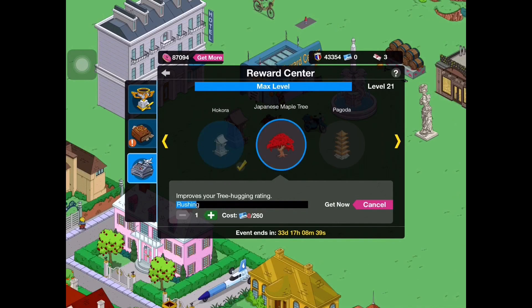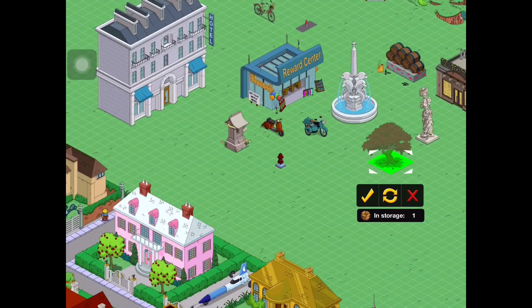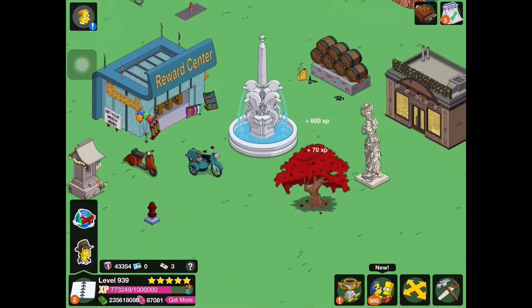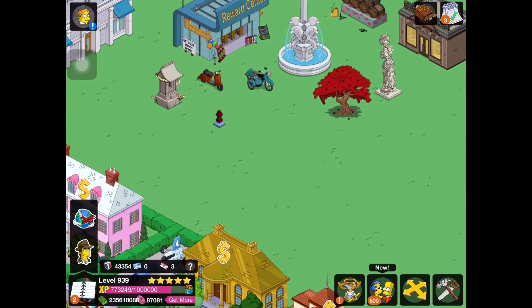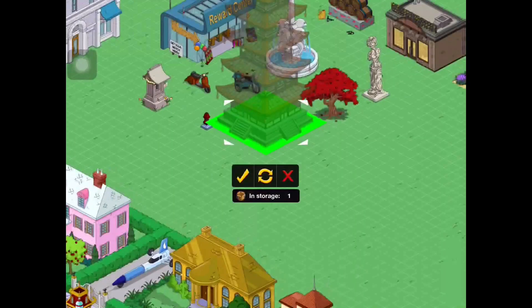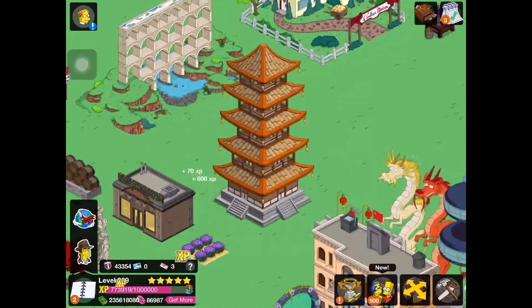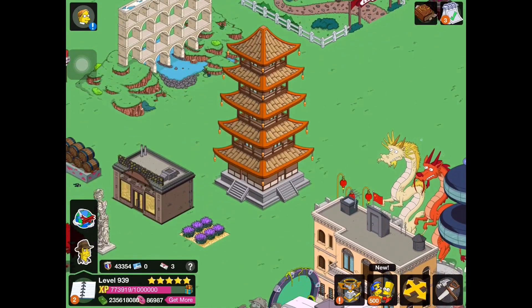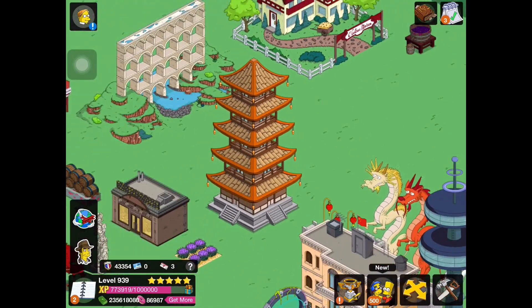Next we have the Japanese maple tree, which I'm pretty excited for because it looks really beautiful. It's nice and small — I thought it was going to be a lot bigger, but Japanese-style trees tend to be very small. It does not have any animation when you click on it, but it is a very beautiful tree. Next we have the pagoda, which seems like it's just a decoration. When you click on it, the door opens and there are people praying in there and the lights come on as well. This is a really, really nice-looking building — it'll look really nice by the Buddhist temple.